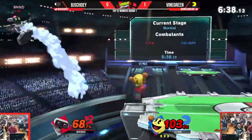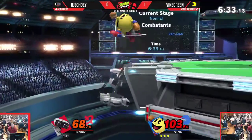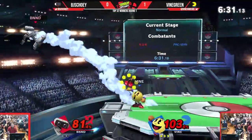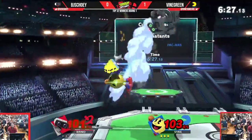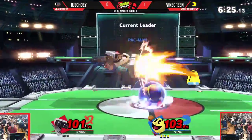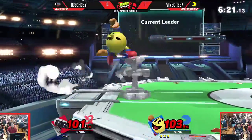Pac-Man — gyro follow-up, and the key — that's a really good percent. Now he's got the gyro at ledge, covers his options, forces a roll, down air covers it. Bell going through that Nair, getting the stun anyway. That back air from Rob is going to push him back to the ledge though.